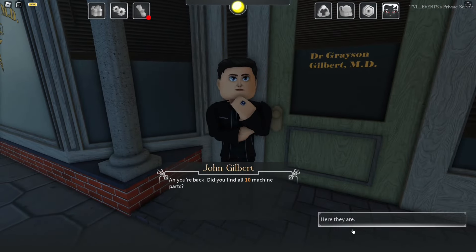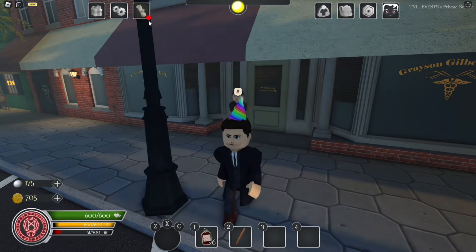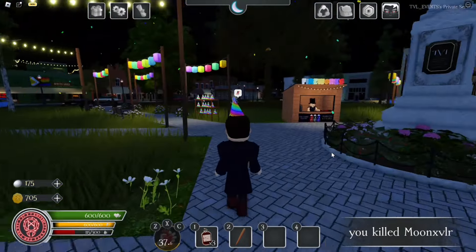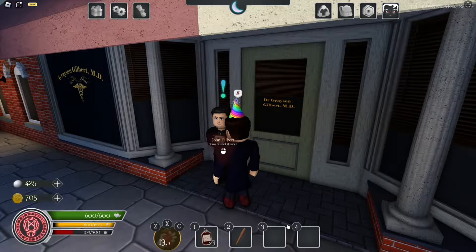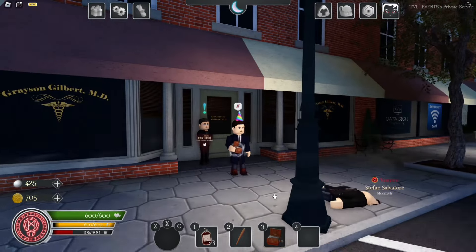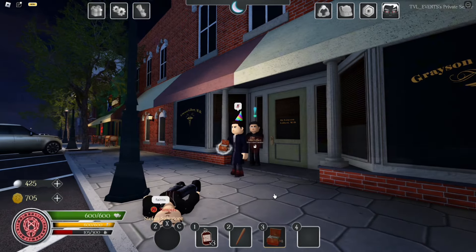John will then tell you that you need to kill 20 vampire-sided creatures, characters, or players in your server — that's basically the next part of the quest. You can kill anyone that's a heretic, hybrid, or anyone who has a vampire side. After you've killed your 20th vampire, head back to John and he'll give you a little dialogue, the Gilbert Device, and 250 moonstones. When you open and activate it, it stuns every vampire-sided creature or character around you. It lasts for quite a while and has a cooldown after you close it — it's really powerful.